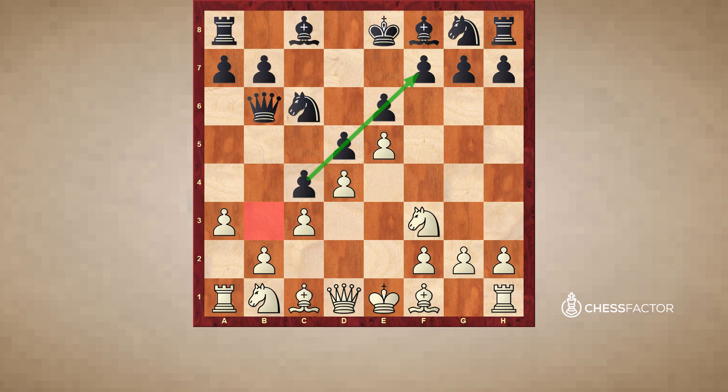Black has this pawn chain from f7 to c4, which is going to be hard to touch. In particular because white played a3. In some games I was white and black would play a6, then I would play c5 because b6 was hard to play. Same thing here — b3 is going to be hard to get in because the pawn is misplaced on a3. So black has to play c4 after white plays a3, otherwise b3 will chip away at that pawn structure.